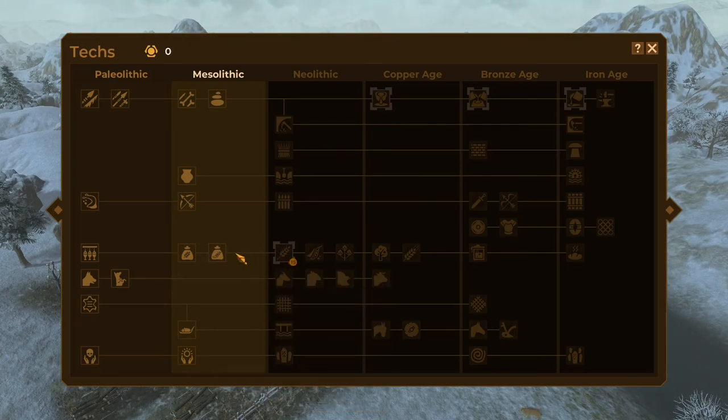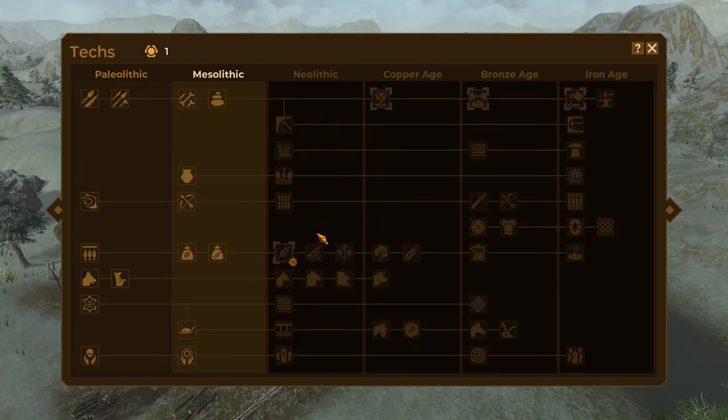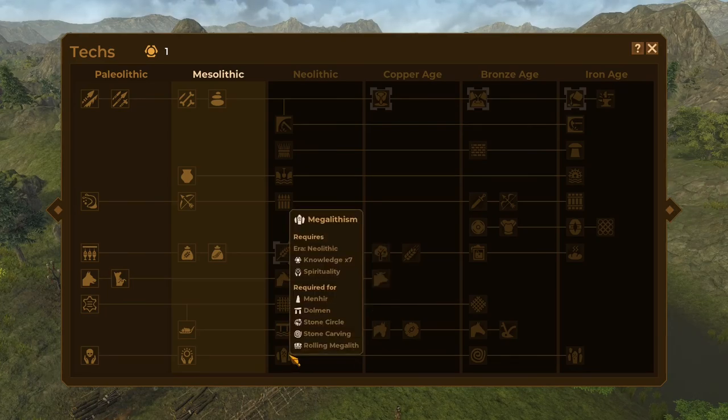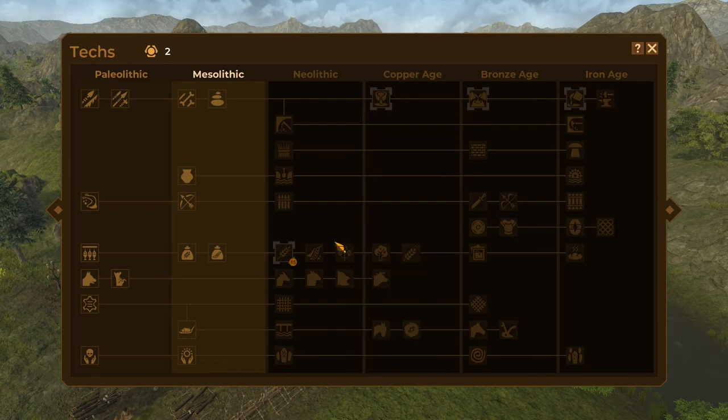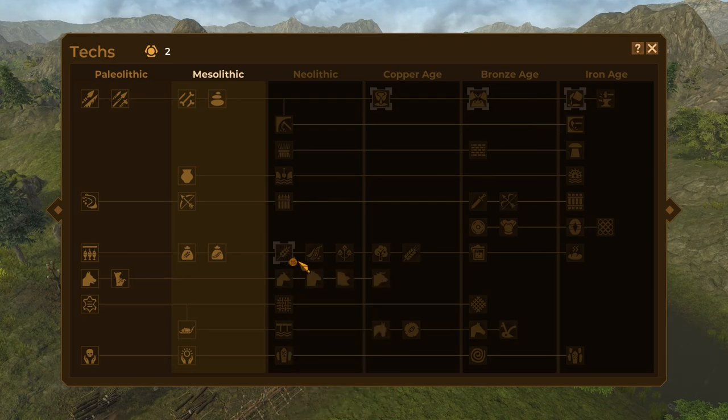We'll go ahead and unlock pulse processing, which lets us gather and grind pulses — things like wild peas, legumes — into something we can eat. More importantly, it's the last technology in the Mesolithic, so that's going to do it for this video. We've completed the Mesolithic era. In the next episode, we'll look at the Neolithic era, where there are a lot of interesting technologies to explore — that might actually take two videos, because in addition to things like our first offensive structures, being able to build bridges and giant stone structures, we're going to have to look at farming and animal domestication. So there's a lot to cover coming up. I'll play offline until we're just about ready to unlock cereal domestication. If you enjoyed this video and want to see more, please do give a like — it tells me where to focus on making new videos. And if you want to get notified as these come out, please do subscribe. Thank you for watching — I really appreciate you guys, and I'll see you back here soon.